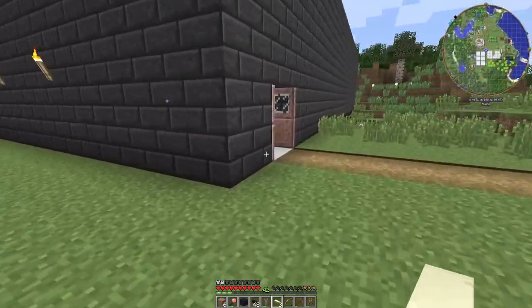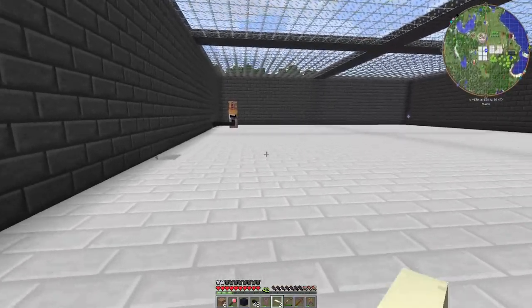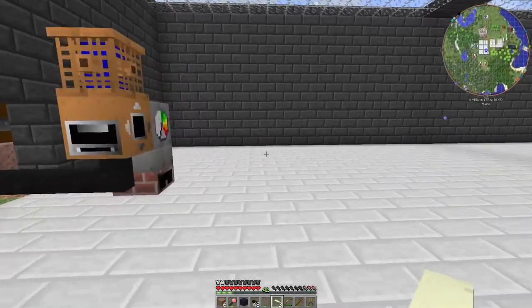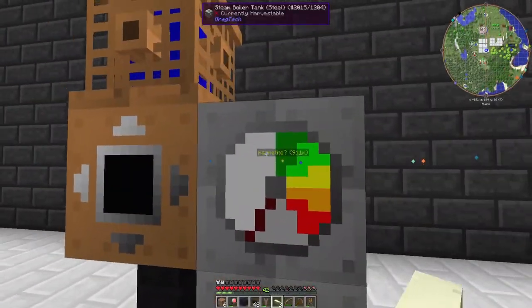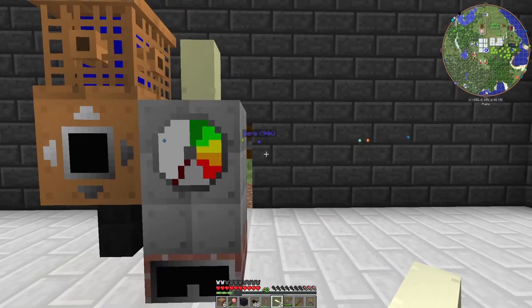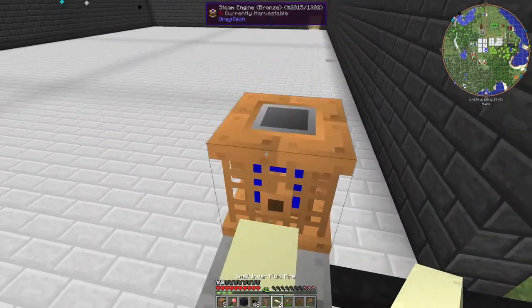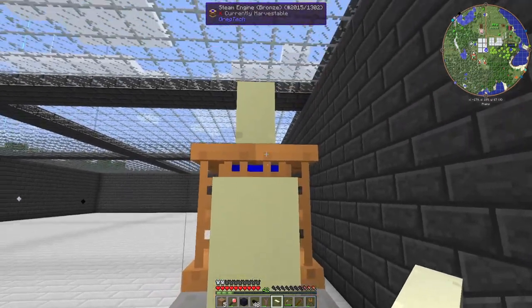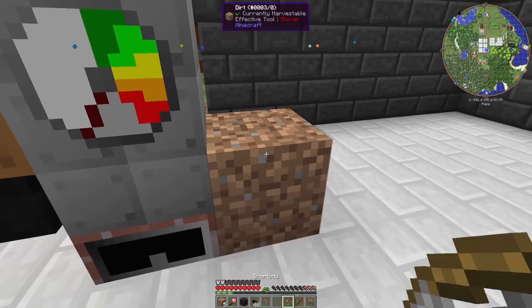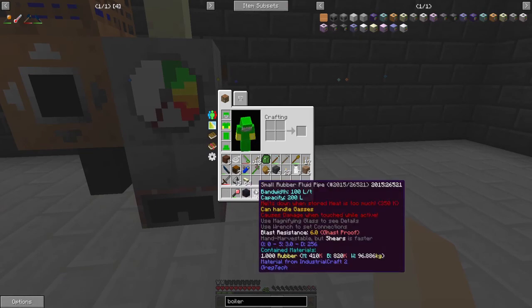I'm going to make a tutorial for the mini nether portals, so if you don't completely understand how they work, I will put a little card up in the corner for you guys to click on that'll give you a better explanation. It's pretty much the same as connecting regular nether portals — you just divide your overworld coordinate by eight.